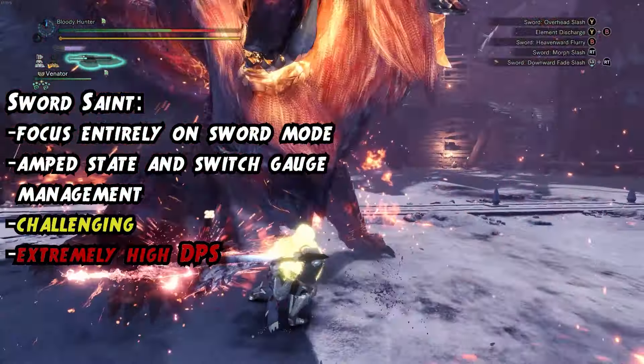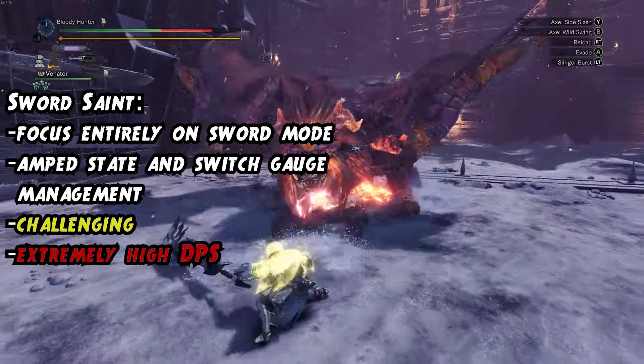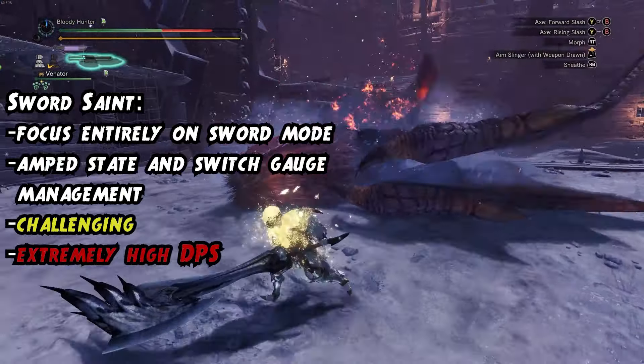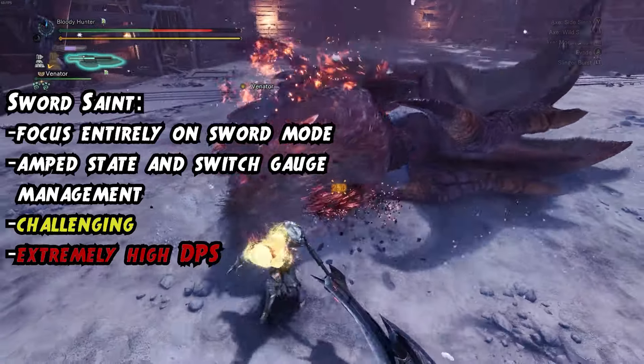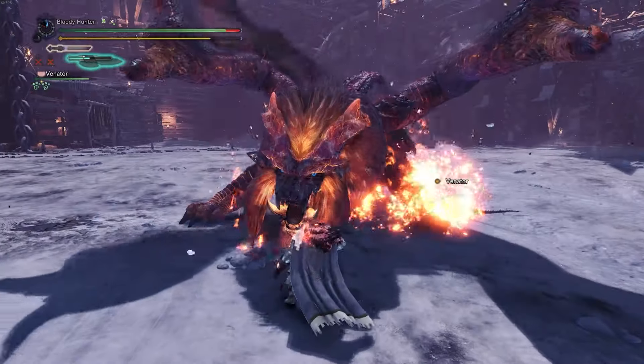Mounting the monster also lets you finish with the discharge. One last note about this playstyle: Frostcraft might be an interesting skill here. Spamming ZSD can result in sheathing your weapon quite a lot, and with Frostcraft and critical claw, we might be looking at a powerful build, but I have to test it further. Absolutely nothing beats the Fatalis gear so far, but I might do a build video about it later.